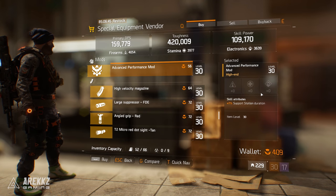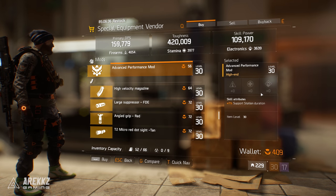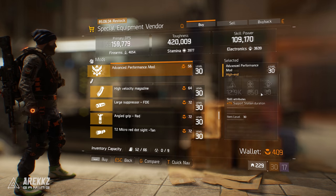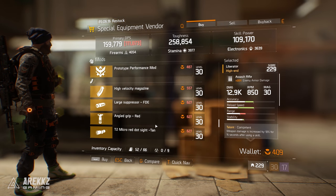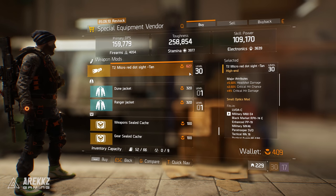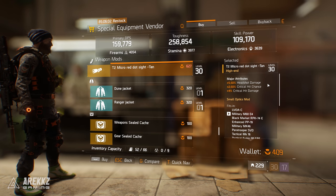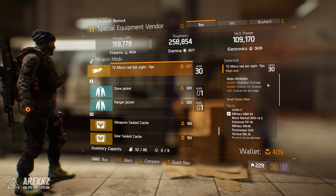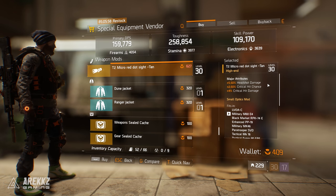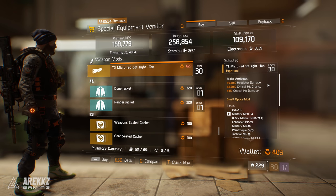Remember, the item level as a number doesn't actually affect your stats - it just means that with a higher item level you typically have higher stat potential. So in this respect there's absolutely no difference between the level 30 and level 33 version. Another example: this T2 micro red dot sight in world tier 4 costs 627 phoenix credits and carries headshot damage, critical hit chance, and critical hit damage. Let's focus on headshot damage: plus 5.5%.